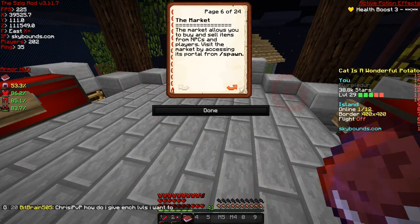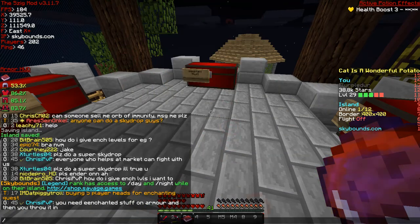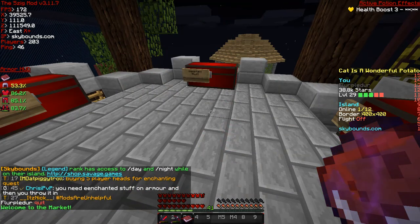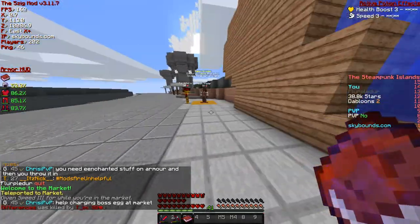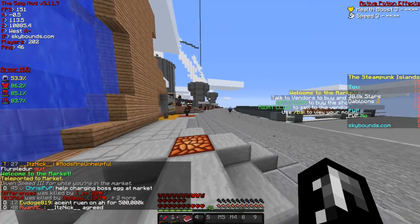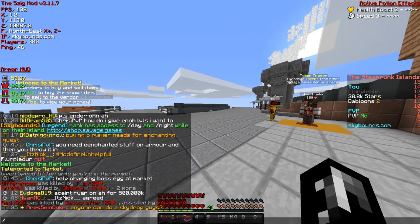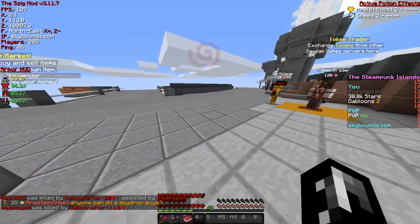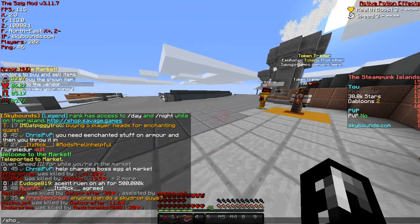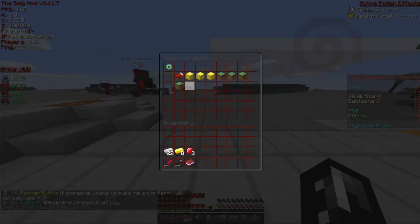The market allows you to buy and sell items from NPCs and players. Visit the market by accessing its portal from slash spawn. If you have savage rank or above, you can teleport directly to the market - I did not actually know that. You can see there's all kinds of cool things. Each market is different per server island, like seen on TFI, beta, magic, stuff like that. But of course, I have a slash shop command which I can access every single shop right from there.